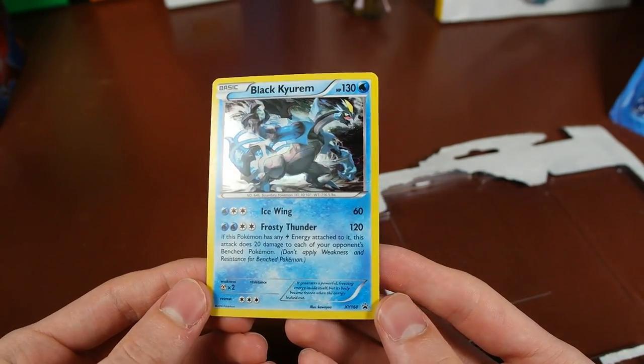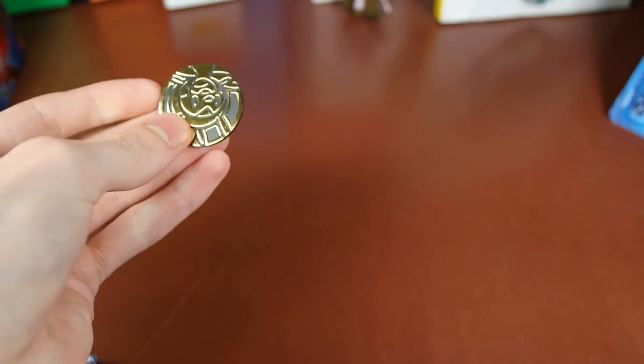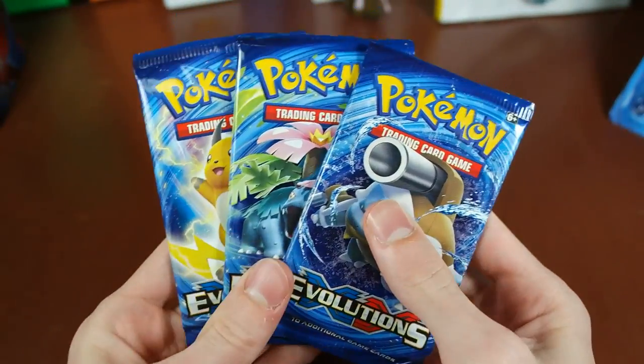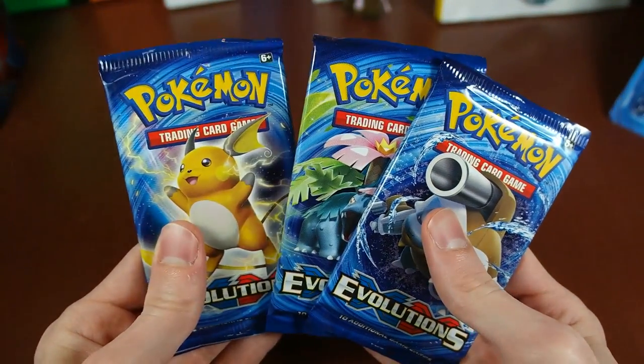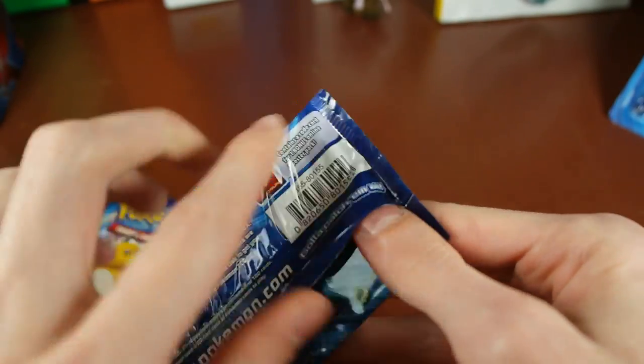There's the Black Kyurem — just a promo, nothing too special there. And we got a coin, a coppery gold color of Chespin. Let's go ahead and start with these packs. I'm going to open Raichu last because out of all of them, it is my favorite. Blastoise first.